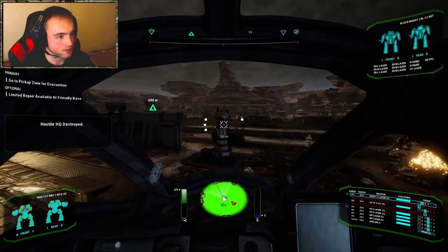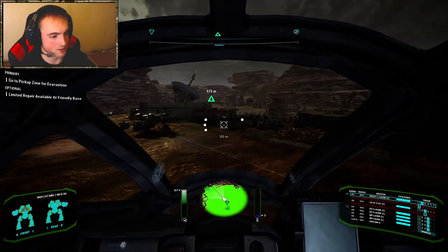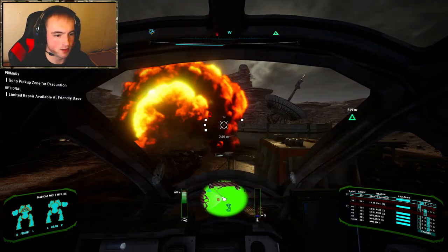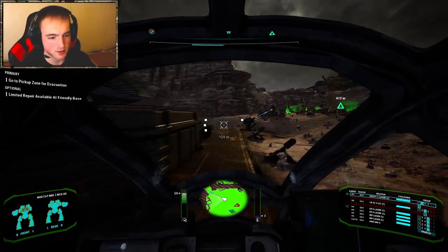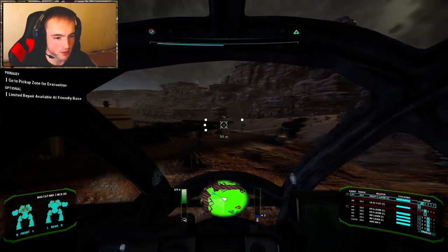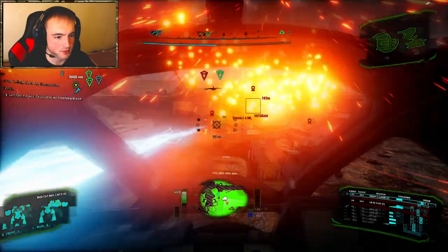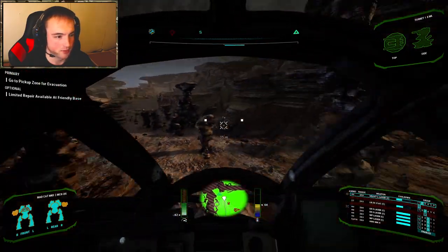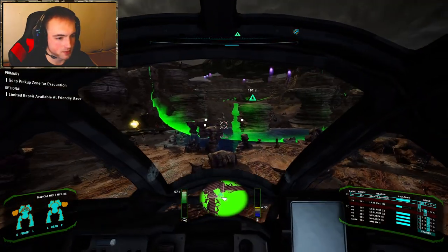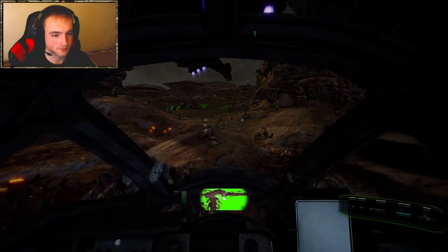All that's left is to walk through this and get to the extraction zone. Black Knight. I'll let the Timberwolf take care of that. Did a little research on the Black Knight online — apparently during or shortly after the clan invasion, the Inner Sphere made a variant called the Clan Buster with all super close-range-oriented weaponry, and I think it even had a mace or something on it. I'd really like to see how that works because I'm not a huge fan of the Black Knight in general, but I think with that I'd have a good time. Let's just get to the extraction zone — we're out of here.